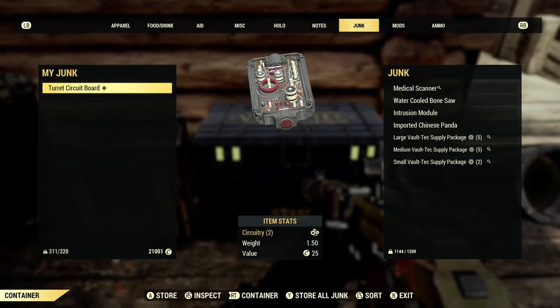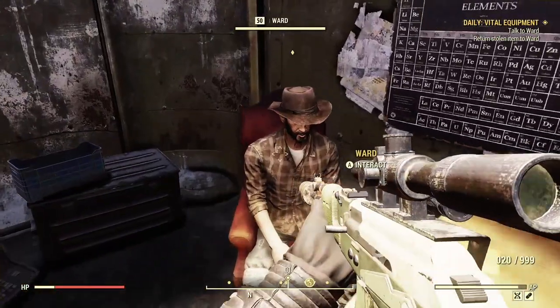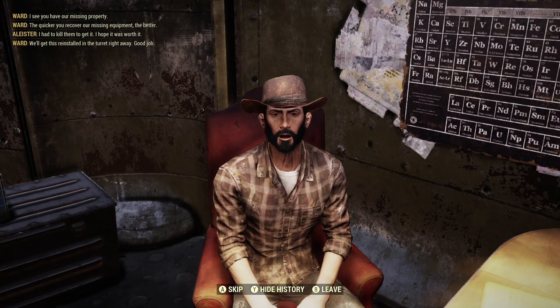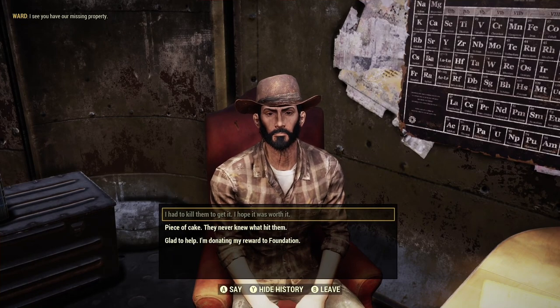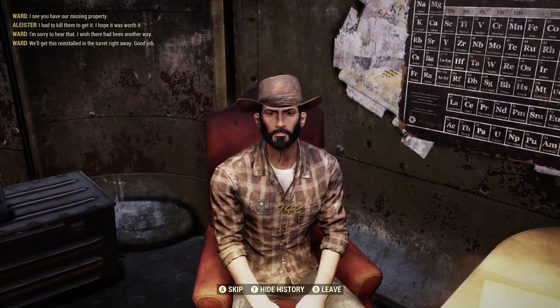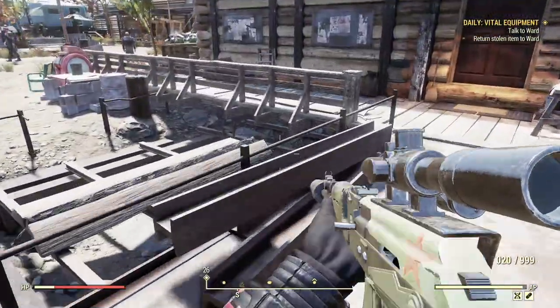Once back in the server, grab the item you found on the ground so you have both items in your inventory, then talk to Ward. Make sure you choose the first dialogue option and let him finish his dialogue — don't skip it because it can glitch out the quest. Once you've received the rewards, go back and store the item you originally picked up, then leave the server and repeat. I believe Glitch Unlimited did a video on this and I will link to that in the description — it does work and can be repeated.